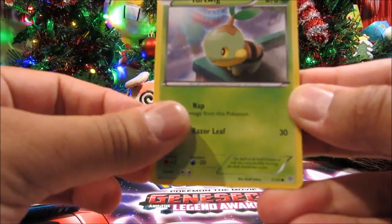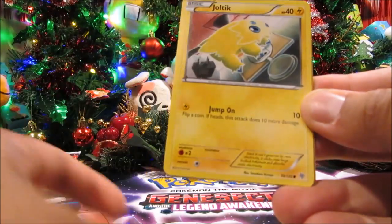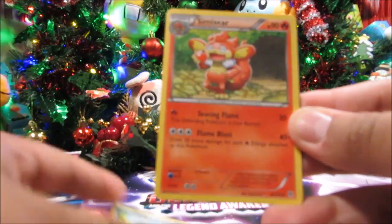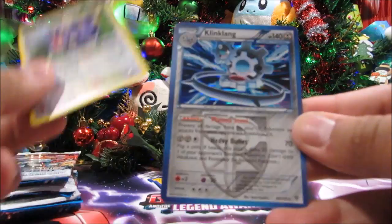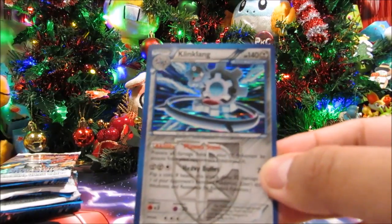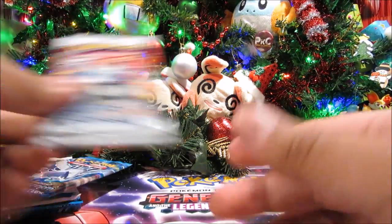Okay, so from Plasma Storm we've got Turtwig, Riolu, Zubat, Combee, Joltik, Team Plasma Grunt, Klang, Simisear, an X-Speed reverse, and nice — there's a Klinklang holo! I like this one — always liked Klink when I first saw it for Black and White. Pretty cool.